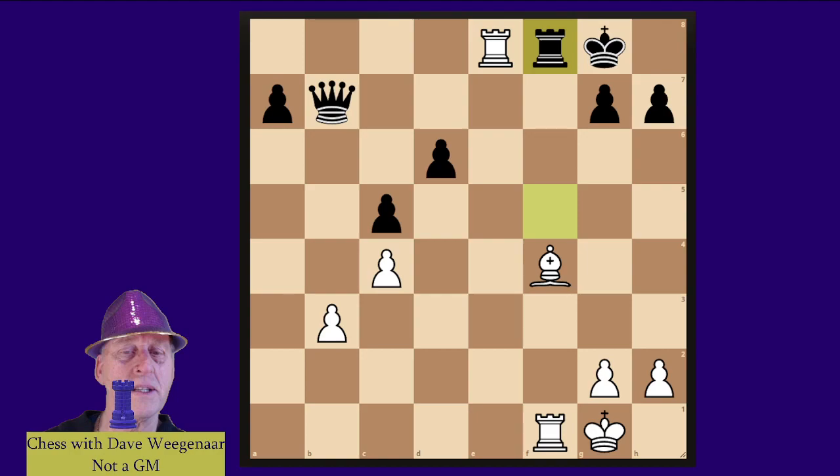First of all, white catches the Rf8 with check. And now we have a double check, which looks alright, but it's not perfect, is it? So how do we progress here? It's two moves to win this position for white.